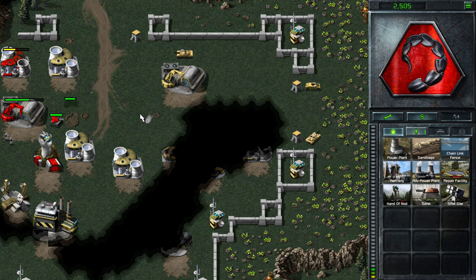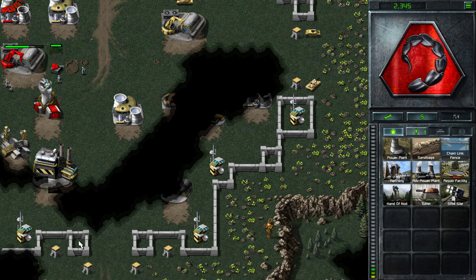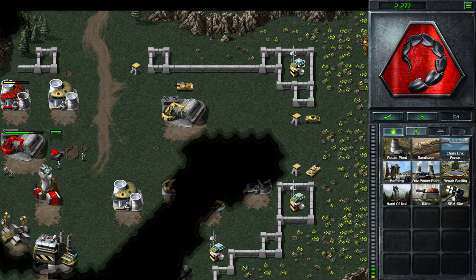Now that guard tower is down, everything is far simpler. We want to take out these power plants — getting the power plants down means we turn off all the rest of these advanced guard towers. And the advanced guard towers are a real pain in the backside, as you're probably aware.